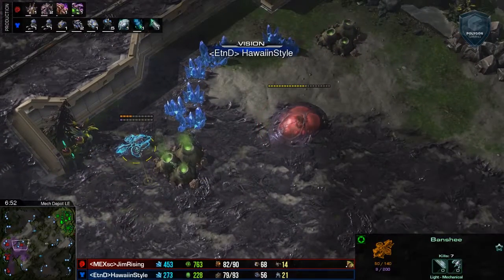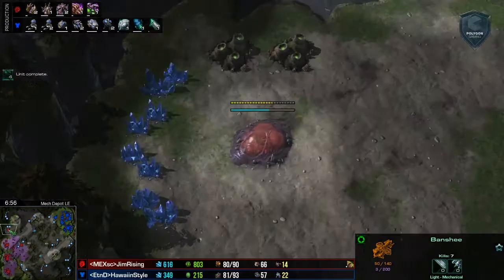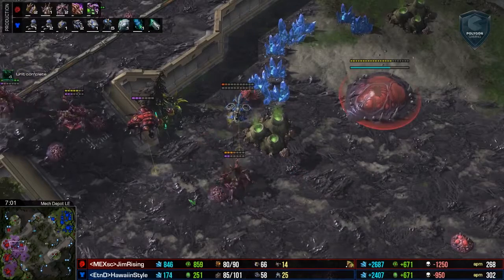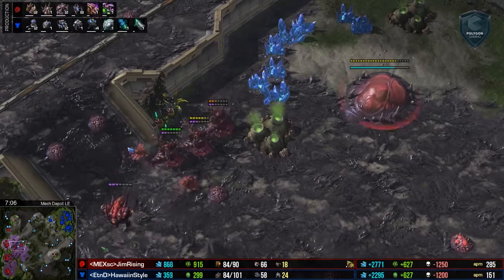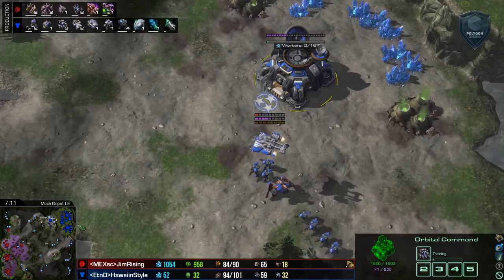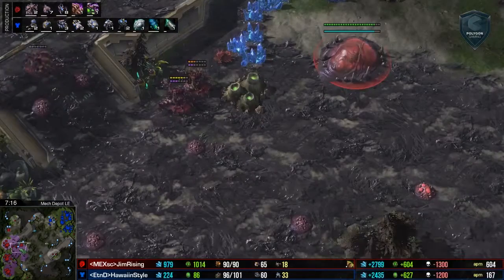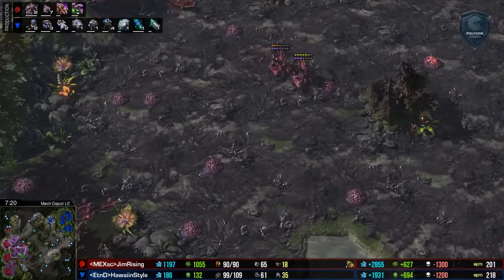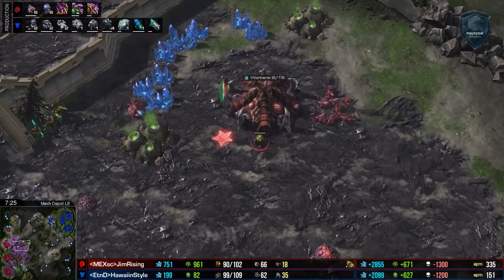This Banshee is ultimately just going to be a scouting Banshee. He does see this base — I don't know if this was the 4th or the 5th, seeing as they were taken roughly at the same time. Queen is trying to get underneath the Banshee. Banshee does run out of energy — that's why you don't waste your energy. There was still an Overseer there, but let's pretend not. 3rd CC does go ahead and land. Jim Rising choosing to take this 4th and 5th base instead of attacking right now, which actually isn't a very Jim Rising-esque decision — he is a very aggressive player, so I'm curious to see what he's going to be pulling out of his back pocket here.